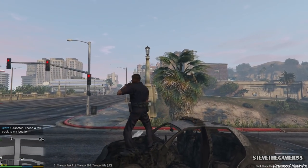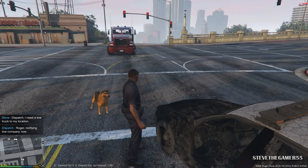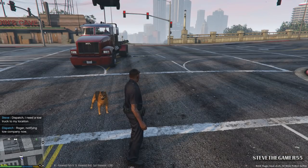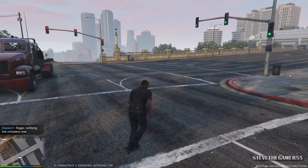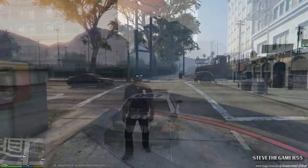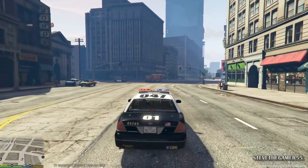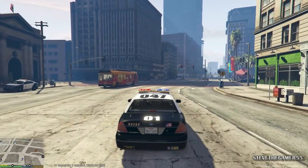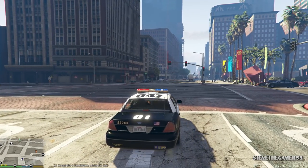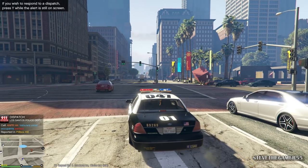That's crazy. So that's the tow truck — you got it, thank you. Me and Jerry need a new car, so we got to go back to the station. So we just got a new vehicle. That was crazy, I can't believe that. And I changed the time a little bit — we have a traffic alert in Pillbox Hill, an NPR hit.